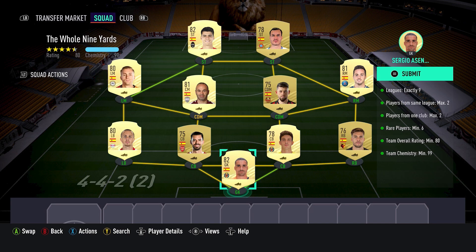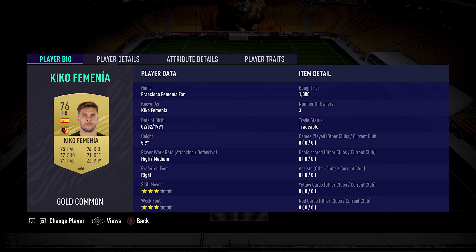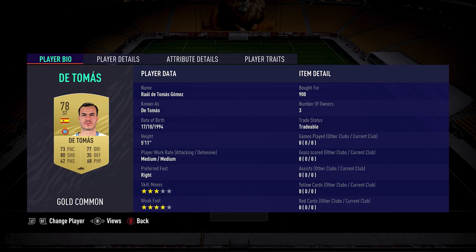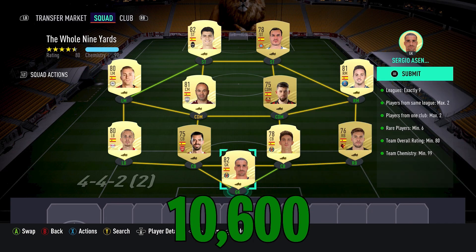This is the team I put forward. Sergio Asenio — 800 coins; Kika Firmino — 1,000 coins; Pau Torres — 900 coins; Pablo Mari — 1,400 coins; Jose Angelino — 900 coins; Osmar — 850 coins; Andres Iniesta — this time I had to buy him — 800 coins; Pablo Sarabia — 700 coins; Gerard Delefeo — 950 coins; De Thomas — 900 coins; and Alvaro Morata — 1,400 coins. This team cost me 10,600 coins.